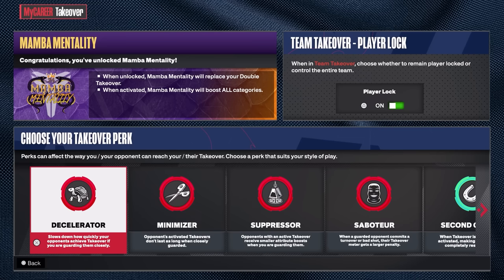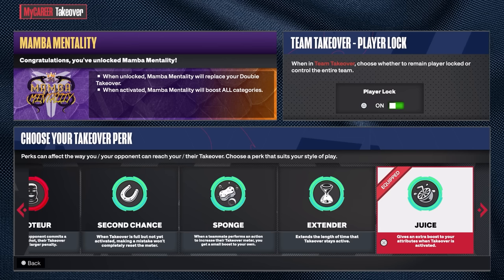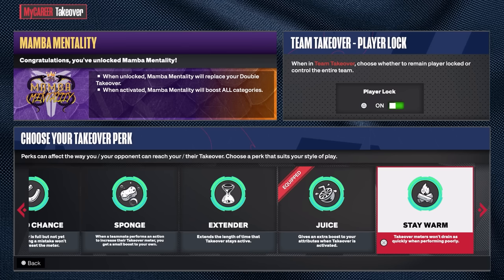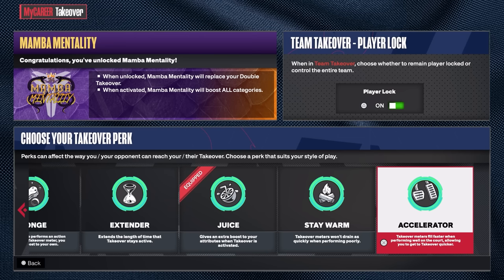You can put 30K VC into this dummy build and complete all of the challenges. On my screen you can see I have mamba mentality, accelerator, minimizer, suppressor, saboteur, second chance, sponge, extender, juice perk — which I can't wait to try on my center builds — stay warm, and of course accelerator, which I think is going to be very OP. I never had accelerator last year so I'm excited to try it.